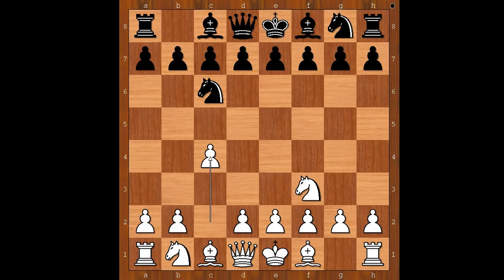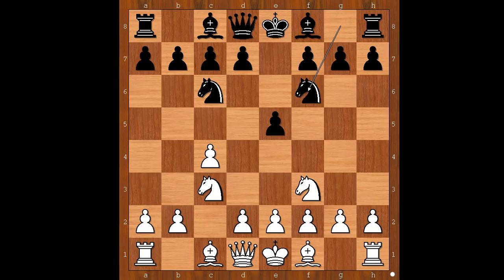Some people say that the English opening is a quiet opening. Is this true? Black to move, e5. Nc3, black to move, g6 was played. Nf6 is the most played move. g6 and now d4.